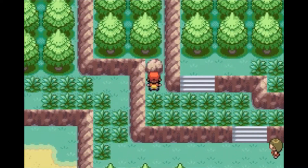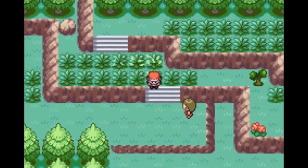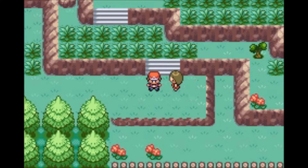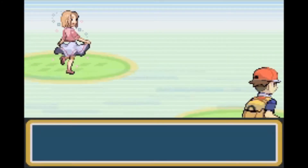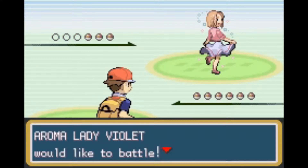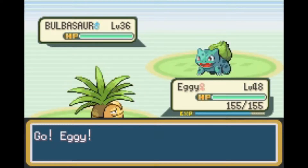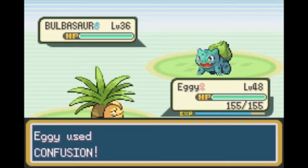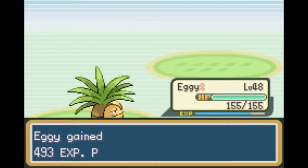Let me actually check if there's something on this rock — yes, Max Repel. Let's go ahead and battle her. Mario, such a hurry. Well, we kind of need to find a girl, bring her back, and we've got a lot of stuff to do. Bulbasaur. Let's go for a Confusion. This Bulbasaur is part Poison type. Awesome.